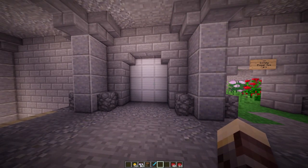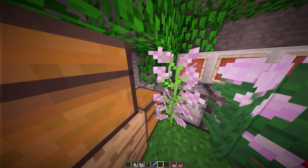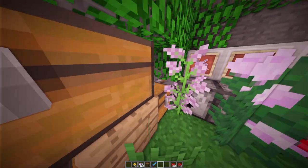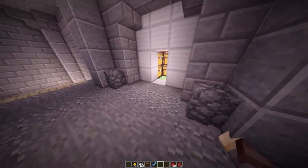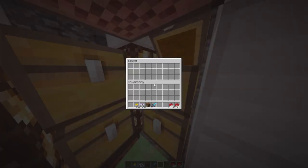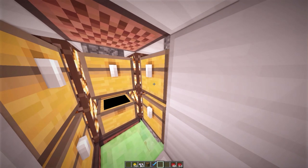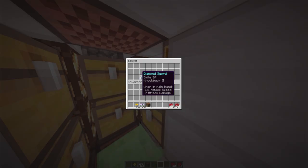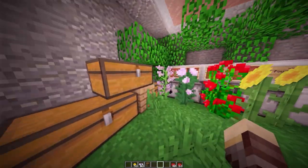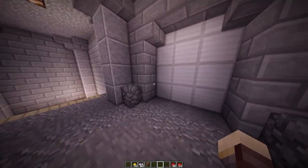Located right over here is a hidden storage area. Come over here and flick that lever — it opens up a slime block door that pulls down into the ground, revealing a bunch of different chests for storage where you can store valuable items like diamonds and enchanted swords. Flick the lever again and the door is closed.